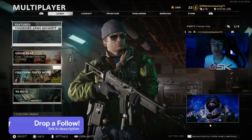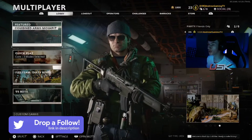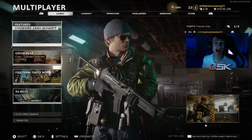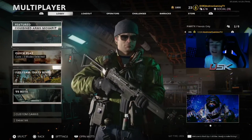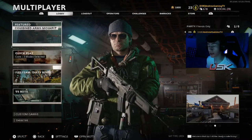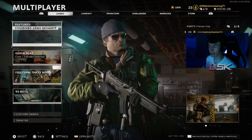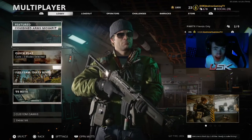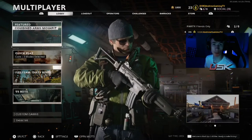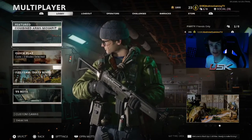What's up guys, this is Endgame here and welcome back to a new tips and tricks video for Call of Duty Black Ops Cold War. Today I'm going to show you guys how you can customize your minimap and change your colors on a minimap. I don't know if a lot of you guys know that you can actually do this, but it is a way to do this and this is like the most customization we've ever had on a minimap.